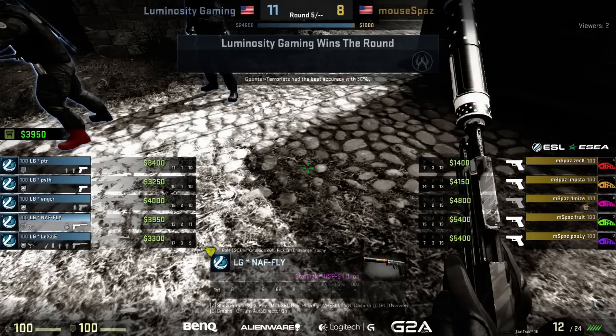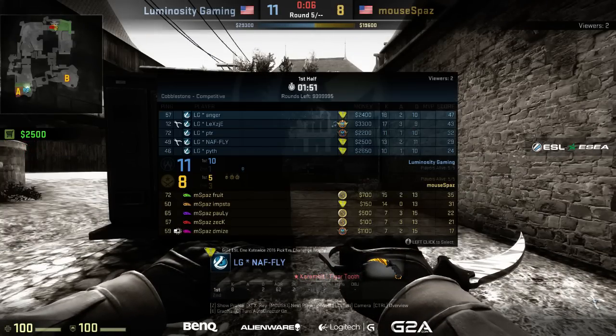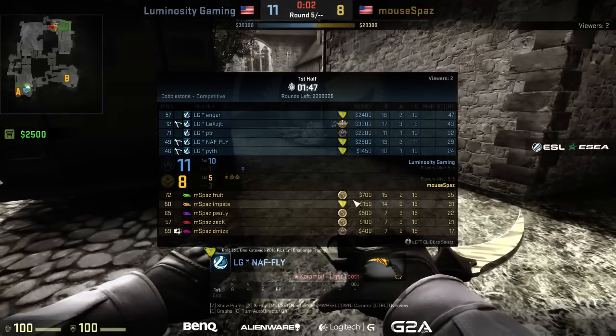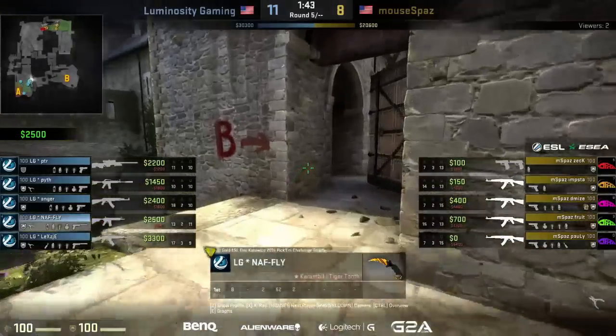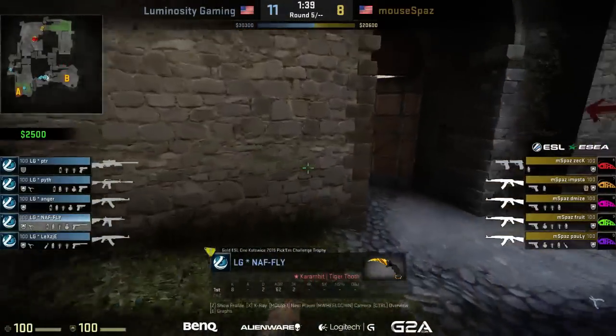The difference here — Luminosity didn't let them swing wide on the platform. They had players watching that at all times. There were rounds where Luminosity as T's on this map was given free rein to swing wide on that platform and get a good angle onto the bomb site. mousepaz on the other hand just couldn't do it. A nice sequence, a nice defense at the B bomb site for LG — they shut everything down.